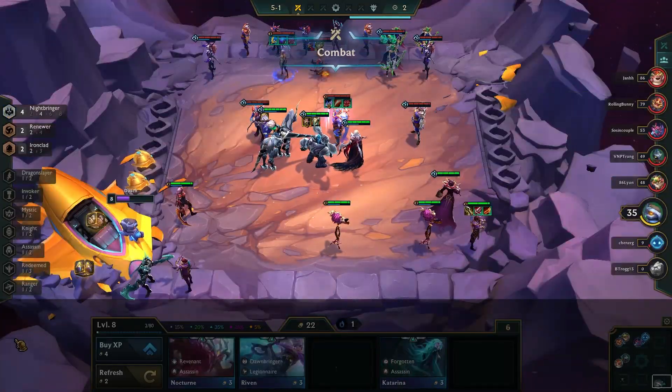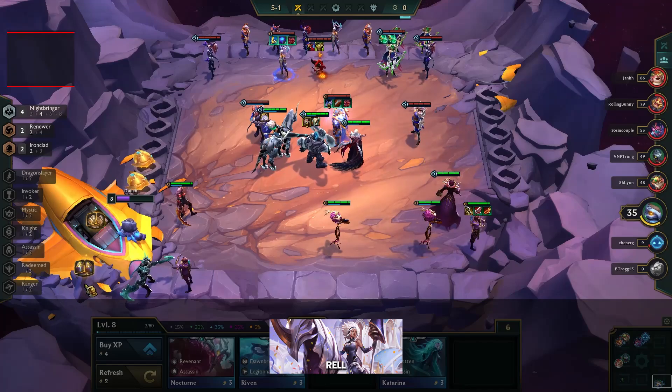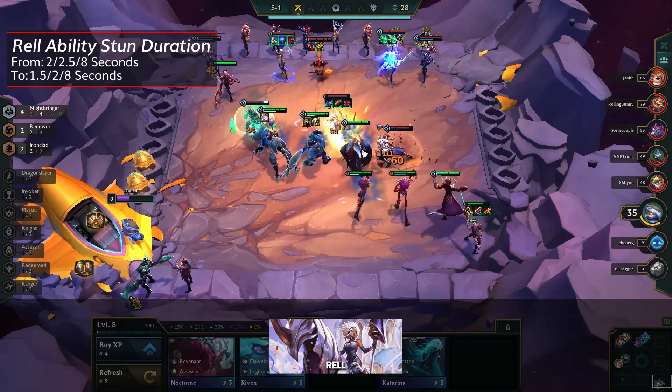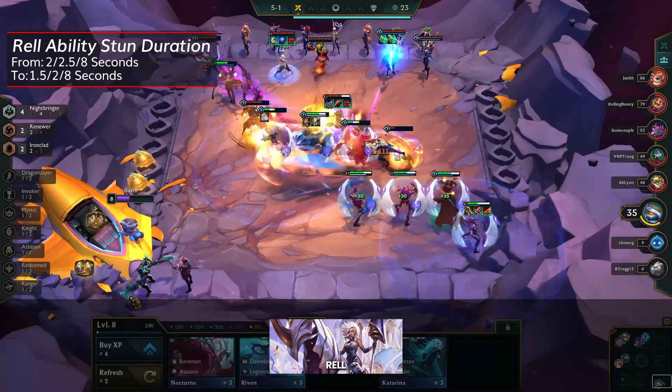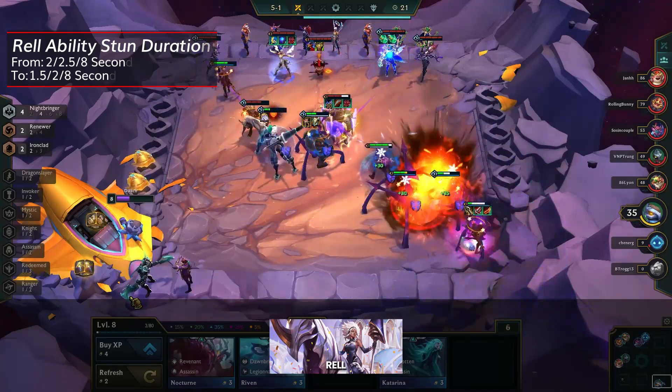Lastly for 4-cost units is a mighty reduction to Rell's stun, which goes from 2-2.5 seconds to 1.5-2 seconds. Rell is ridiculously good, so it was likely necessary, though it's sad to keep seeing frontliners get nerfed.